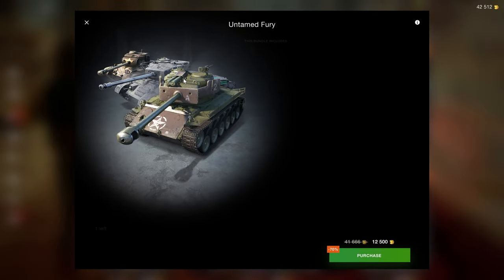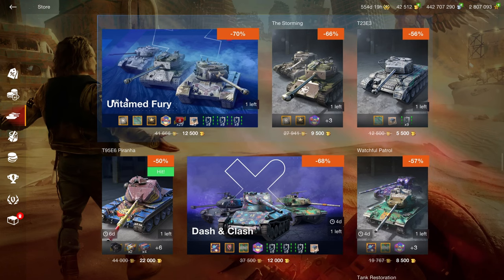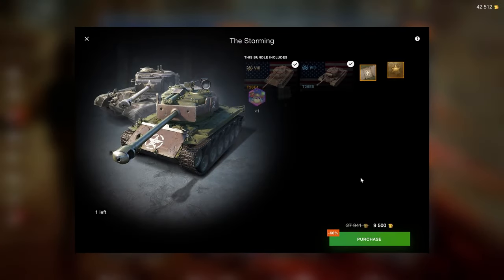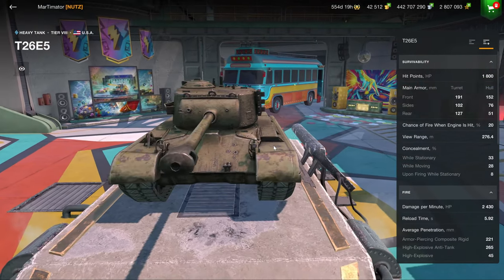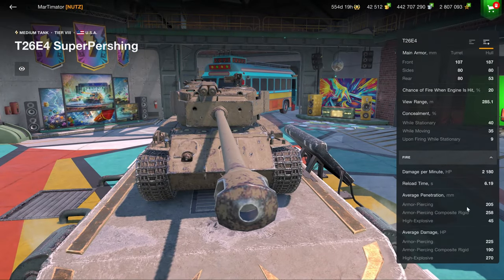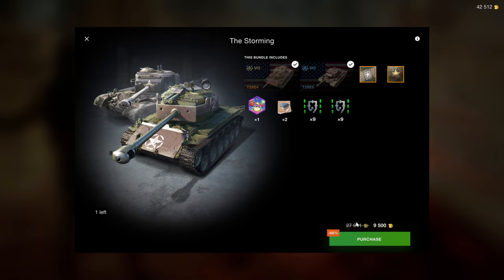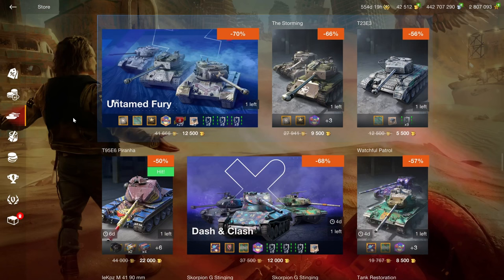Then we have the Untamed Fury bundle, which is interesting. At 9.5k — this is how a bundle like this should cost. You've got a pretty solid tier 8 heavy tank, and then you've got the Super Pershing, which has been struggling since around 2016. At 9.5k, at least it's a solid price for these two, and I'm fine with that.